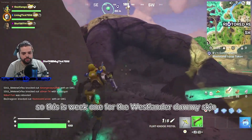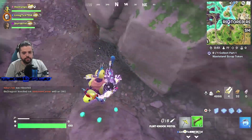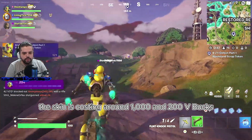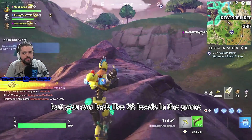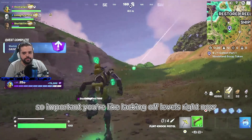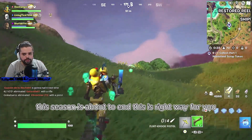So this is week 1 for the Westlander Dummy skin. You can buy it in the item shop right now. The skin is costing around 1,200 V-Bucks, but you get like 28 levels in the game. It's really important if you're lacking levels right now. This is an easy way to level up — this is the right way for you.